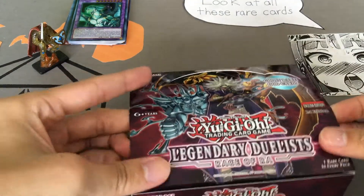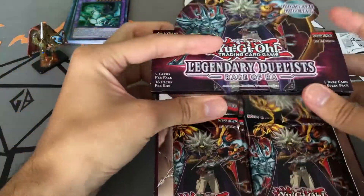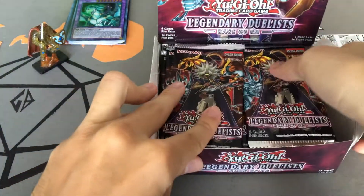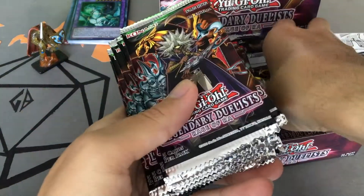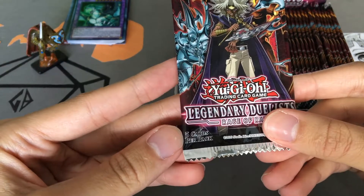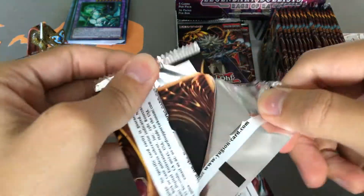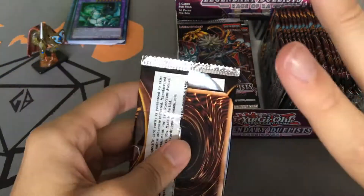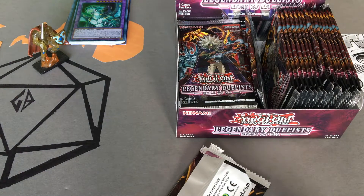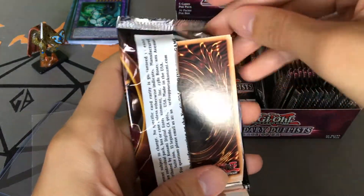Alright, here we go — it looks beautiful. Let's open up the box the way it was intended to be opened, then put on a short shelf for display. But it's all for me. There are five cards in each pack and 36 packs total — I'll let you do the math. Just in case I pull the Egyptian God Card Ghost Rare, I'll have some plastic sleeves out to keep it in pristine condition.